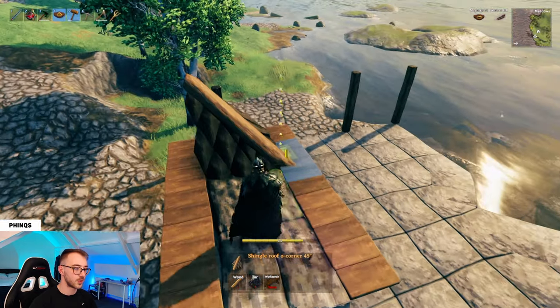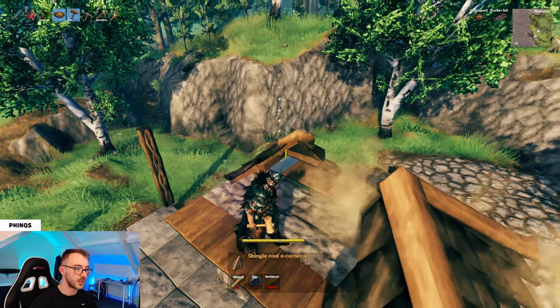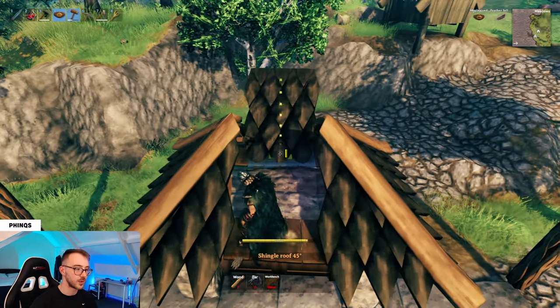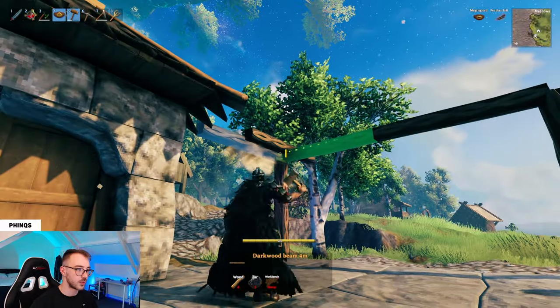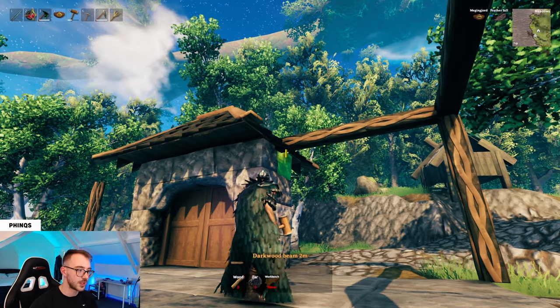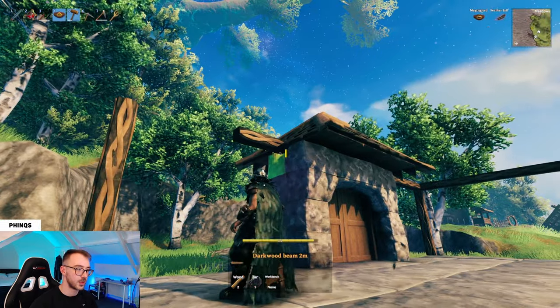This allows us to grab our shingle roof four corners and place one in each corner, giving us an overhang for the door underneath. In the middle section we'll have the shingle roof 45. Put a wood beam on the top and build down on the other side as well. Then I'm going to grab these beams and go around the outside of the structure. For this bit where it ties into the front entrance you might just want to change to a dark wood beam two meter.